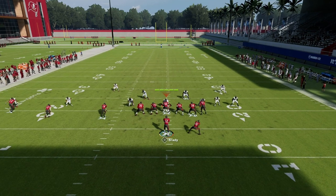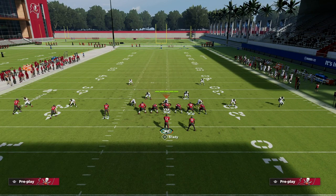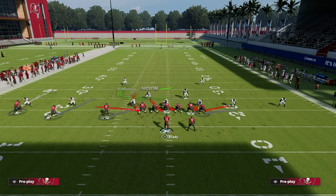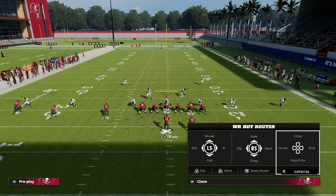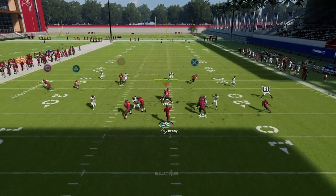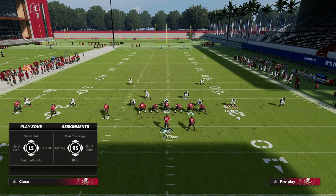If they blitz you from man-to-man, you'll have man coverage on the tight end, man coverage on your receivers, a user defender, and a defender on the running back. Against a man blitz, just wheel the running back — you can hit the wheel or the tight end if there's a man switch. Understand that they'll probably blitz off the edge in a man blitz, so be prepared for that pressure off the edge.